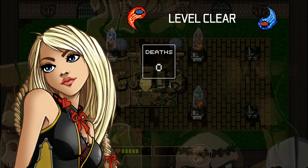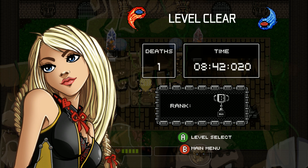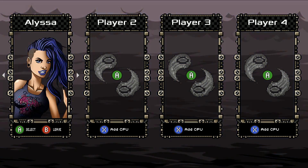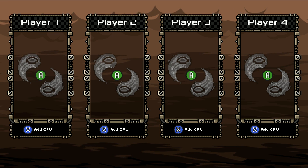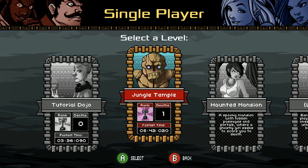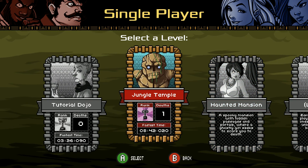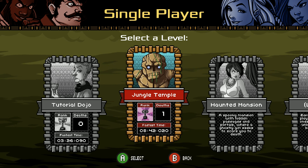Level clear! One death, we got a B rank — not bad. Eight minutes, we cut it in half and got five deaths less than the first time around. So guys, this has been Disc Storm. There is multiplayer but it is local only — and you can have CPUs, whoa! Thank you so much for watching. I'm gonna go ahead and finish the campaign, I'll probably just end up doing a series on this. Let me know what you guys think in the comments below, subscribe, thanks for watching!